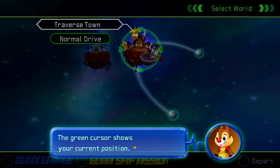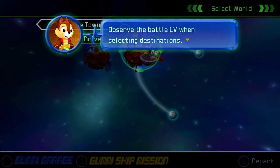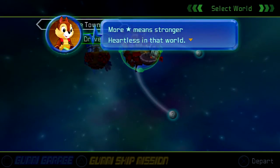The green cursor shows your current position. Select your destination with the cursor. Observe the battle level when selecting destinations — more stars mean stronger Heartless in that world.